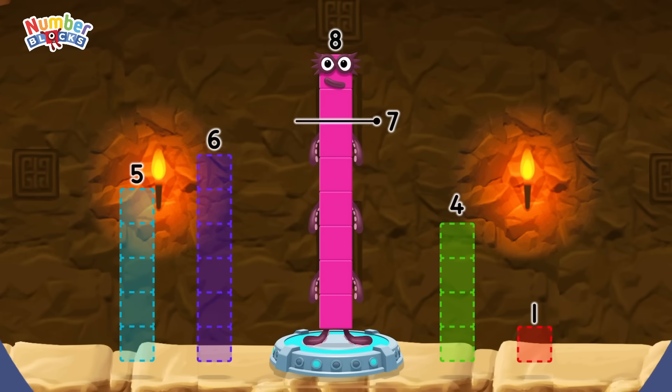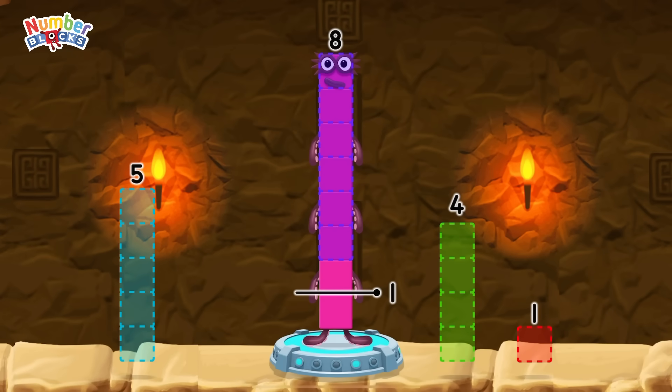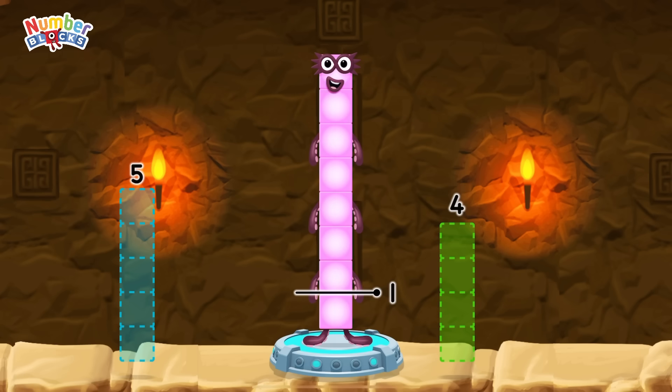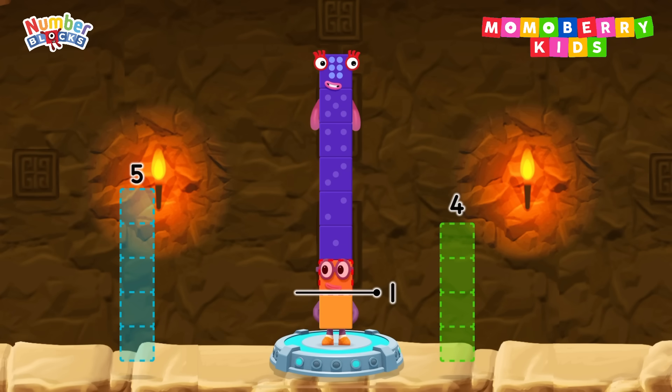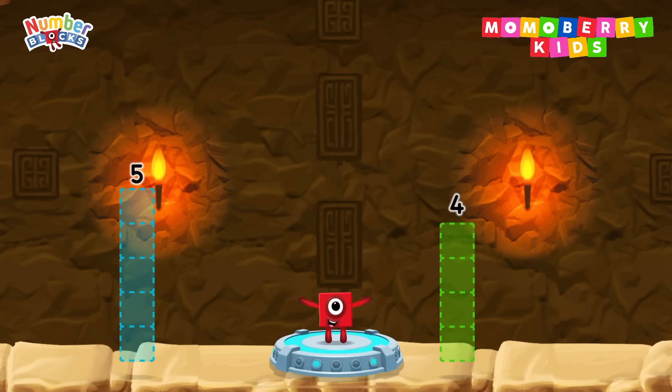Take number blocks away from 8 to leave 1. You cracked it! 8 minus 6 minus 1 equals 1.